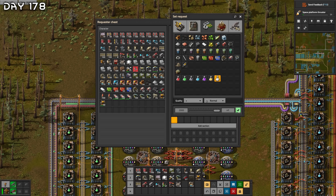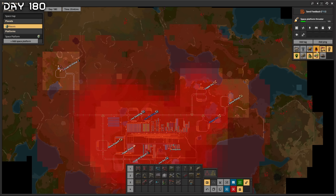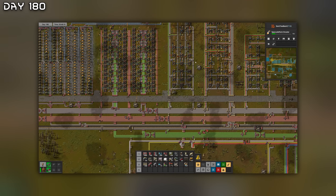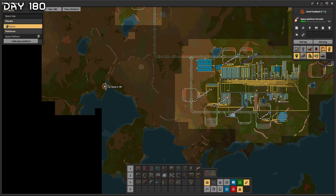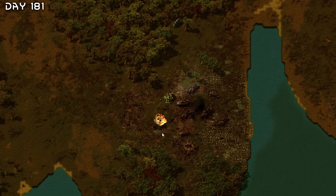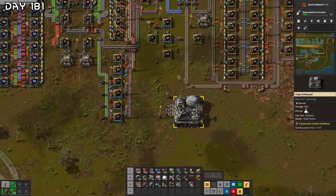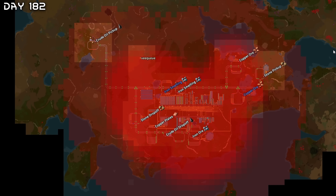Logistic system research finished — a technology using space science packs! We'll need space platform thrusters and then we can go to planet discovery — Fulgora, Gleba, or Vulcanus. I want a requester chest here for space science packs. More platforms, need to expand. Spiders attacking from where? I requested space science packs — wait, maybe I need a cargo landing pad. Place it right here. More biters from the west — these damn biters! Time to start tanking. Space science and robots are delivering it to the requester.